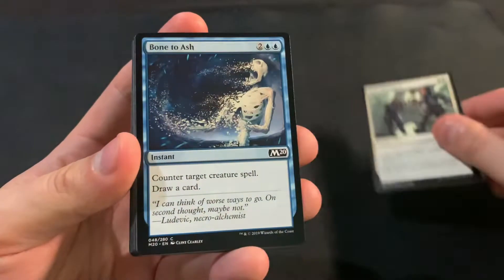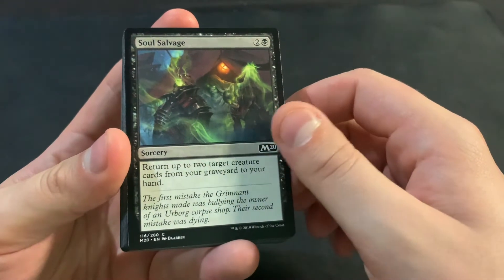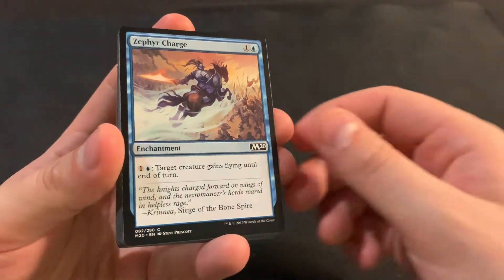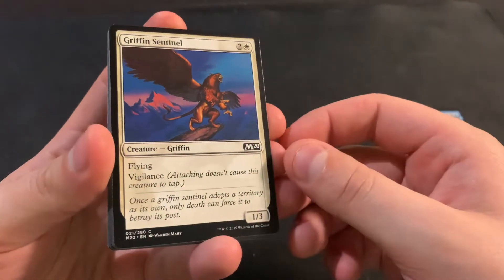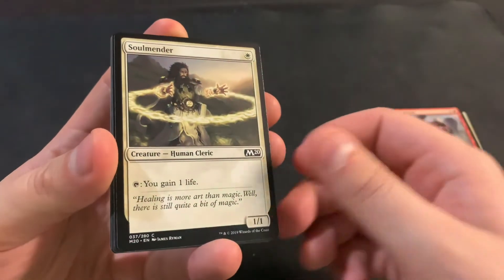We got Erase the Alarm, Boned Ash, Plummet, Soul Salvage, Sedge Scorpion, Zephyr Charge, Griffin Sentinel, Growth Cycle, Packed Mastiff, Soul Mender.